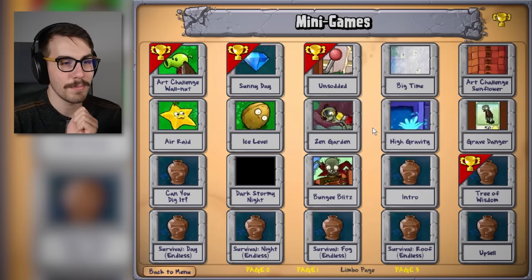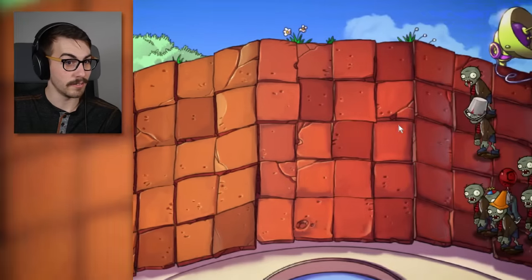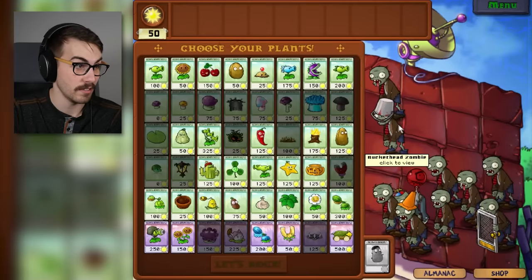Last one guys, this one sounds like it's gonna be difficult. High gravity. They don't explain by the look of it what high gravity is. It says here: on this roof level, very high gravity causes projectiles to only hit the tile in front of it. Balloon zombies' balloons pop after going a few tiles. Catapult plants hit at a slightly farther range.